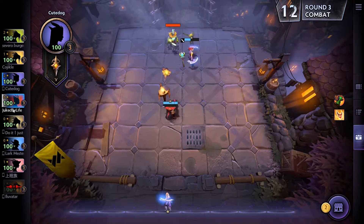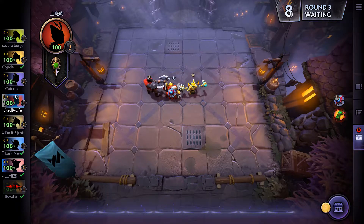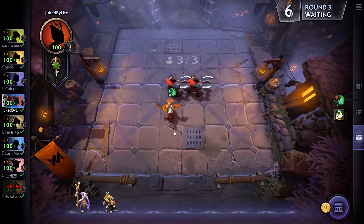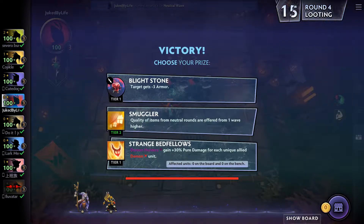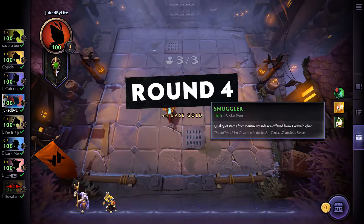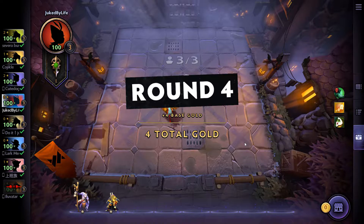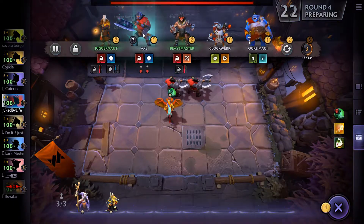This guy's got an Axe, but I'm already nearly at a Tier 2 Axe, so I think I'll be fine. Just go for Smuggler. Smuggler's all right. Normally I like to get items — I think items are a bit stronger than the passive effects, but it's all right. There's our Axe, and there's a Beastmaster and a Juggernaut.